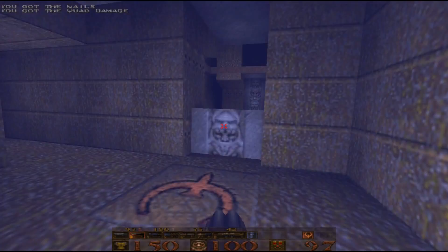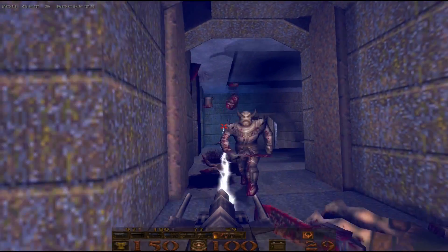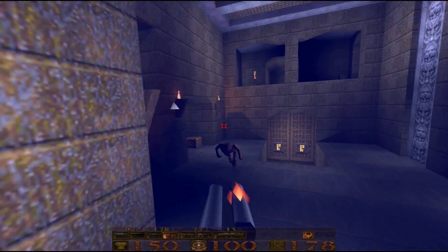The focus nowadays has gone to graphics and effects. Quake 1 was just simple, fast-paced, with a few assortments of enemies.